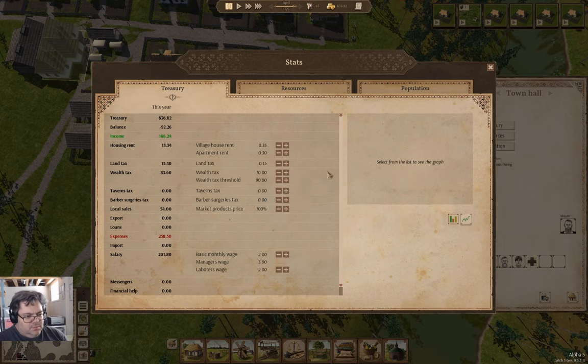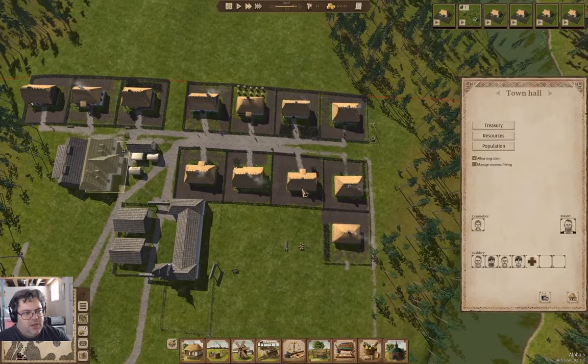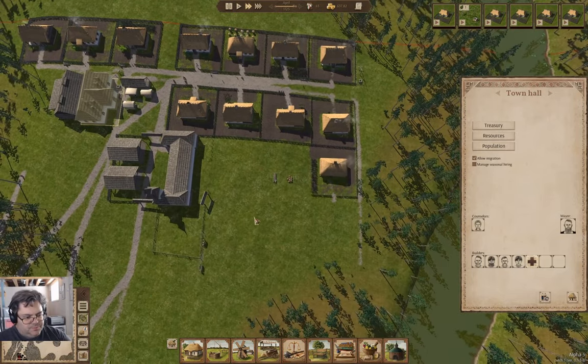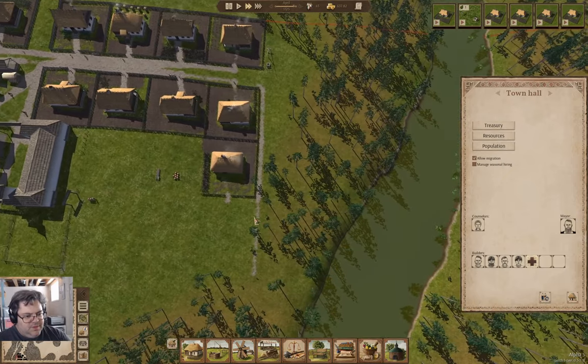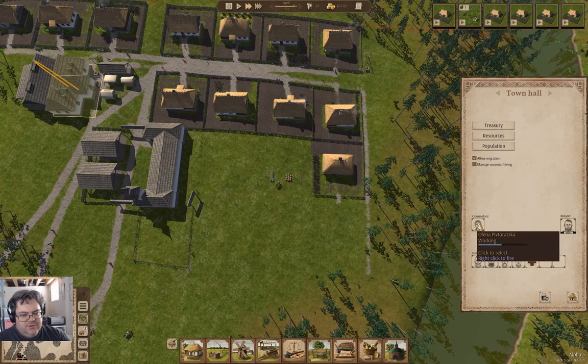I'm going to say 90 is wealthy. I'm going to bump the land tax and increase the rents a bit. I don't know quite how that's going to balance out — that's what I'm going to do and I'll leave it at that. Now, we have a counselor, and that allows seasonal hiring.